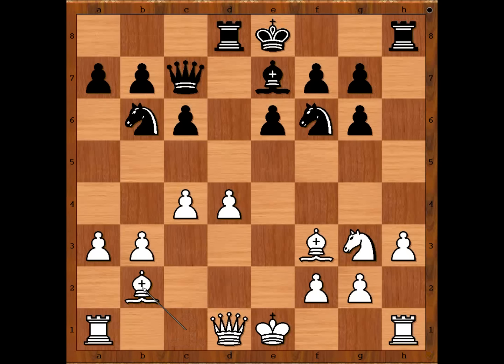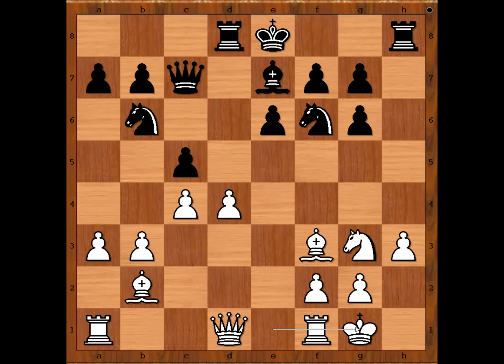Bishop to b2, c5 — another good move from Bettinger. Alekhin castled kingside. At this stage, Bettinger was very excited because he was doing really well. Can he control his nerves? He played bishop to d6.